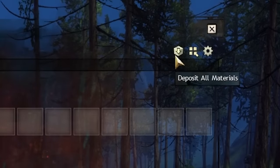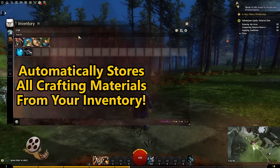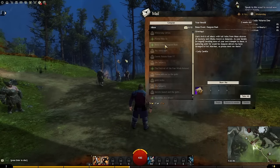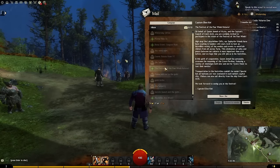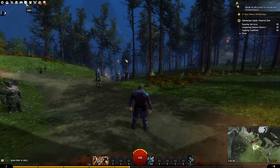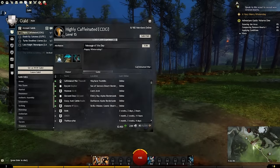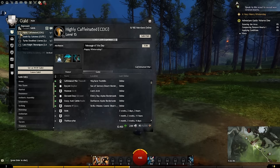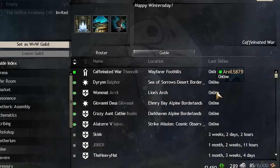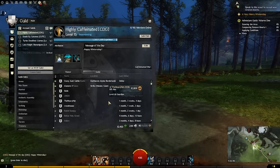This button takes all your current crafting materials in your inventory and stores them automatically in your account storage — you don't have to do a thing other than press the button. The next tab is your mail, where every piece of mail from other players or in-game NPCs will populate. You can send items, gold, and other things this way. After this is the guild panel, which after joining a guild will show who is online, offline, and other information. You can be part of multiple guilds simultaneously and choose which one to represent. This also has a feature for your guild's guild hall.